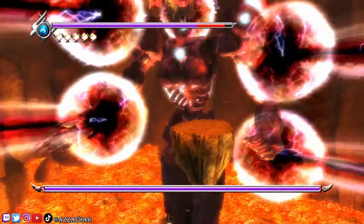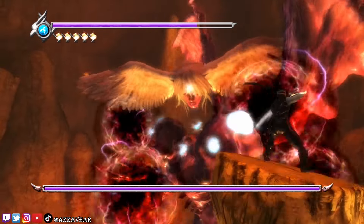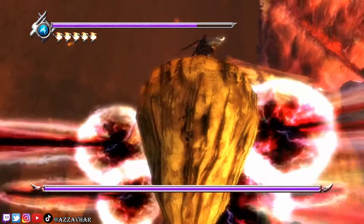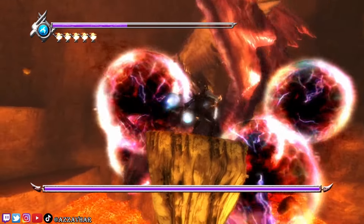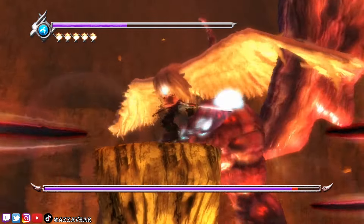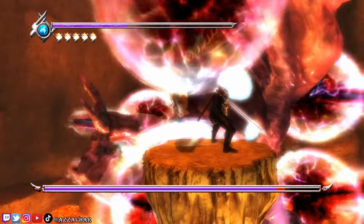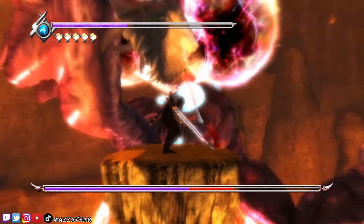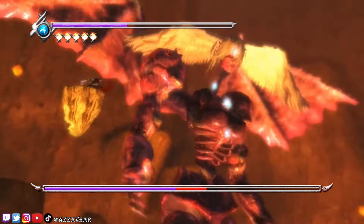We've got a bit of platforming to do here — we need to essentially dodge these lasers while attacking the shoulders. Head up towards the shoulder, try to avoid these lasers if possible. Hold down block and it allows you to move the platform around. Just keep attacking those shoulders and watch out for those lasers. If you do get hit by the lasers, don't worry too much — it just puts you back on the platform and you take a bit of damage.